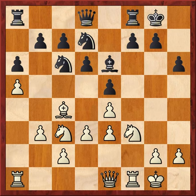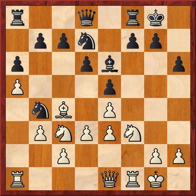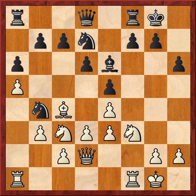Queen to e1 — maybe queen g3 is the plan. But after knight to b4, attacking c2, Carlsen apparently changes his mind and decides d2 is the square for the queen. The strange thing is, both of those moves were top engine moves — queen e1 and queen d2 — so there's some subtle stuff going on here.